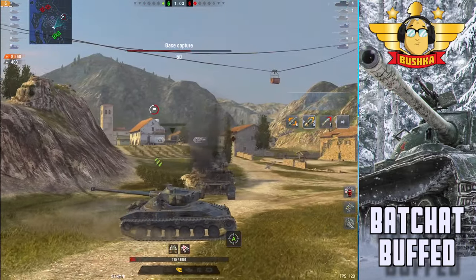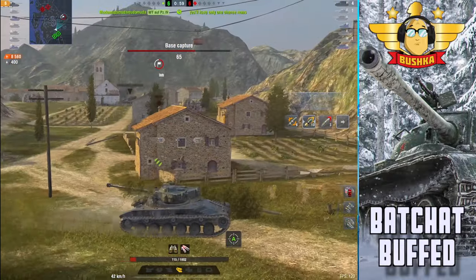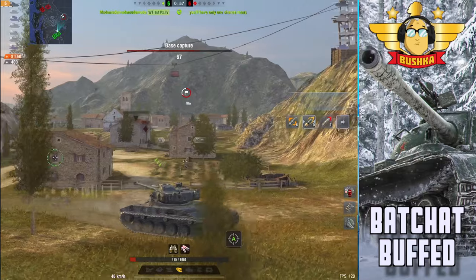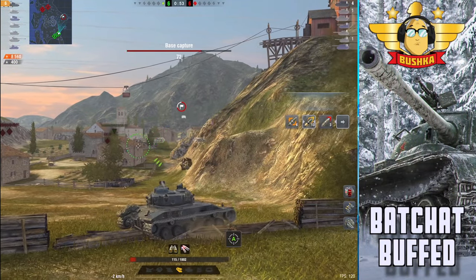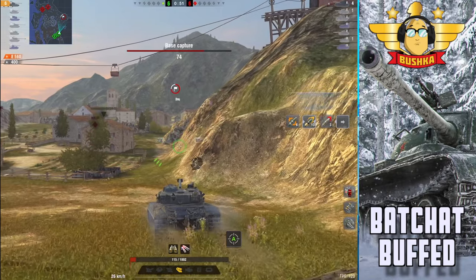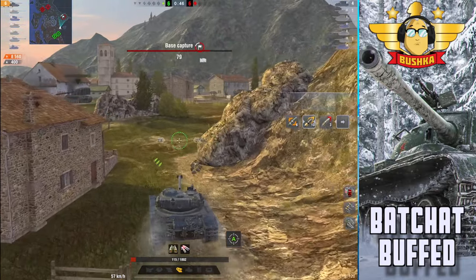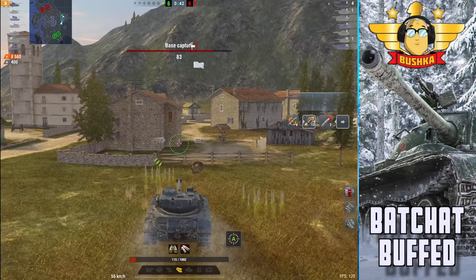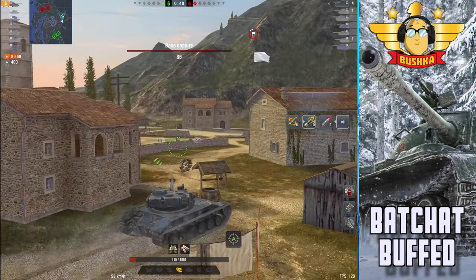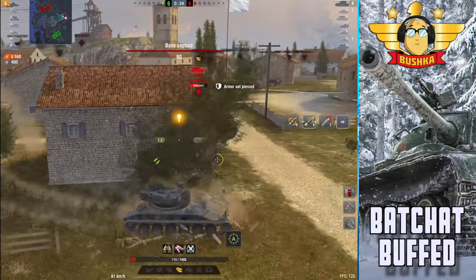I really admire Hanzo for what he's doing here. As I've always said, a draw is as good as a loss — it only counts wins in your win rate; a draw goes in the loss column. There are no draws. Hanzo refuses to play for the draw. The Maus is playing for the win and isn't really playing that hard.